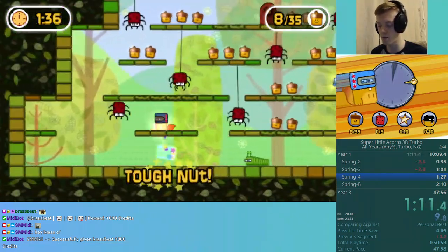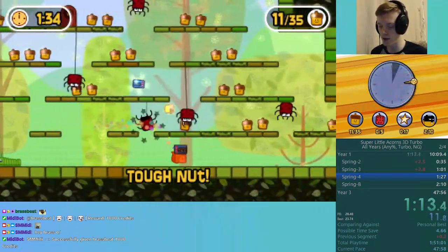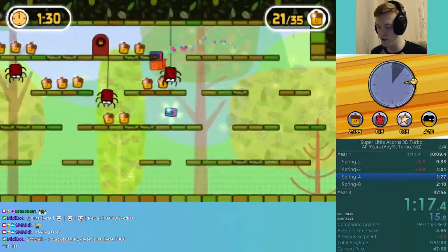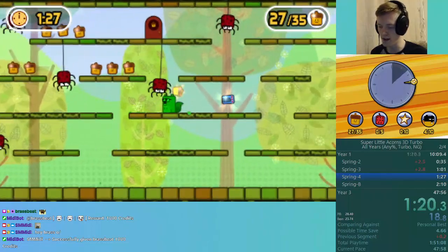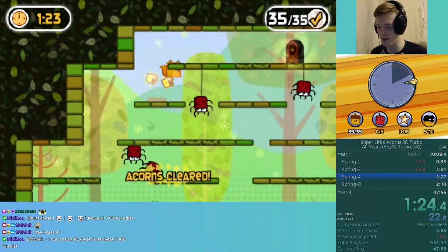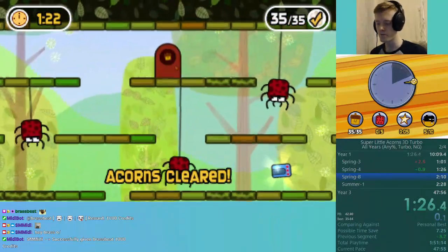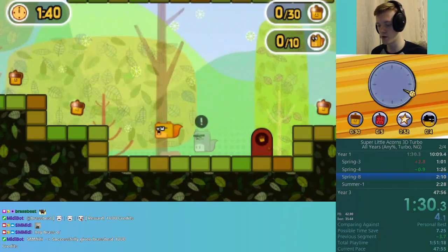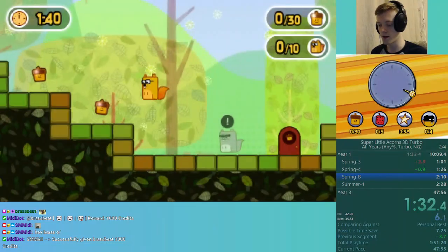Here we're going to introduce some power-ups. I'm going to grab this one — it's quite technical. This is like the first level in the run where we can kind of save some time. Getting hit there — because there are enemies here, quite a few annoying ones to deal with.